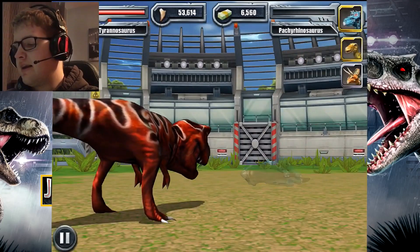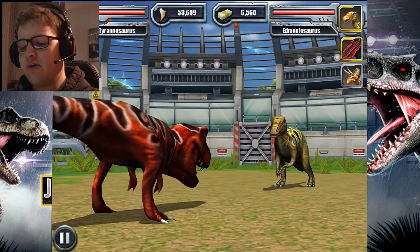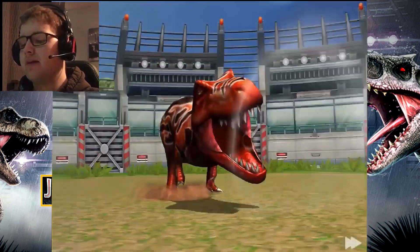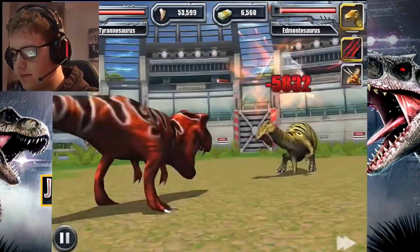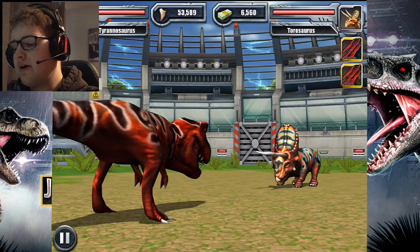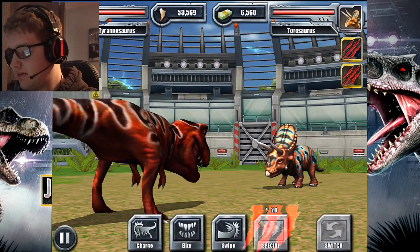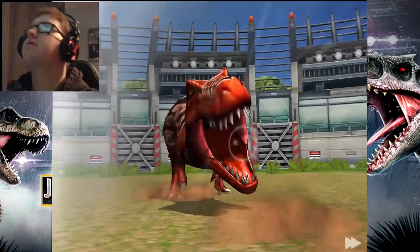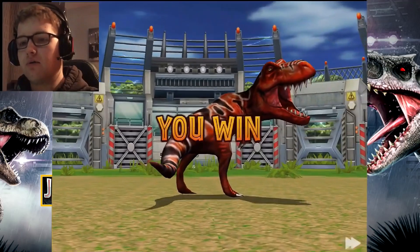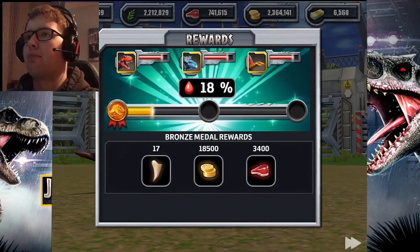I'm probably guessing the next sections will be the Aquatic Adventure and the Glacier Adventure. There's no way this is how it ends when you complete this adventure. One thing that's not right about the opponents in story mode is they never use a block move to block my attacks. Just to let you know, we'll be continuing in part two!